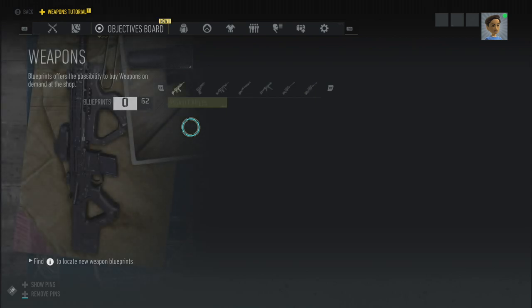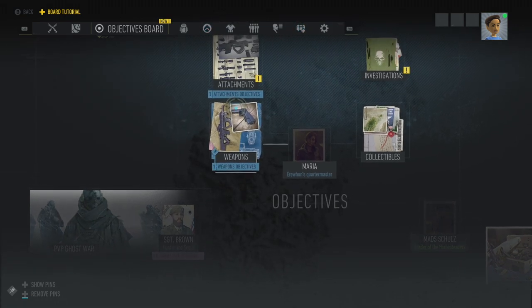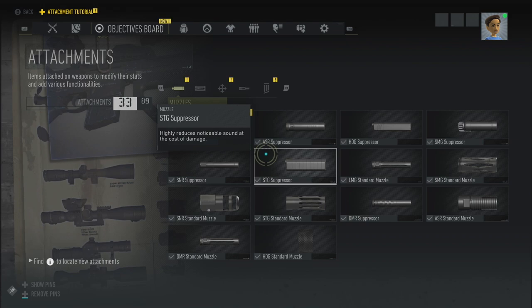You can switch between all the different weapon classes here and see — there are 62 guns in the game. Blueprints offer the possibility to buy weapons on demand at the shop. That might not be all they're cracked up to be. Attachments are also — oh my god, we've got to hunt those down separately as well.